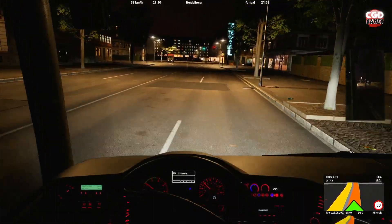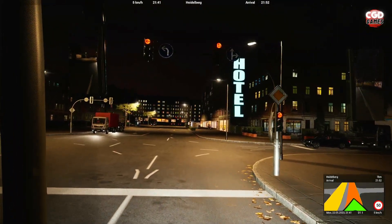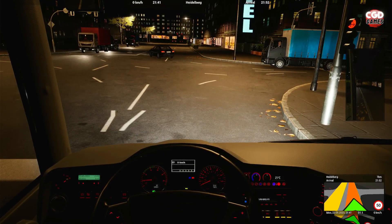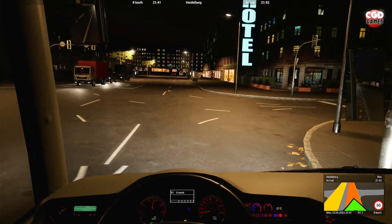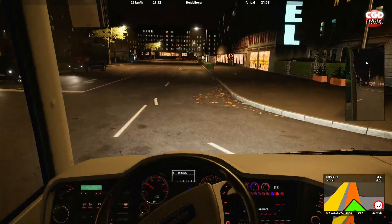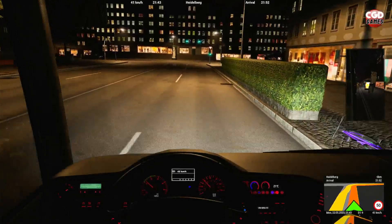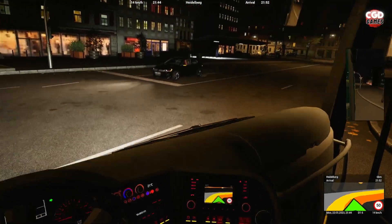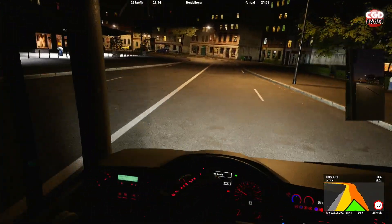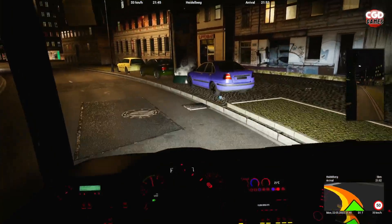I just wanted to show people what they weren't missing. For me it's just another bus with a new logo on the steering wheel — it didn't really handle any differently, and it didn't really look any different bar a few bits and bobs. Nothing really stood out when 95% of the time you're in the driver's view anyway. You get a slightly different cockpit and a different badge on the steering wheel — but everybody is entitled to their own opinion.